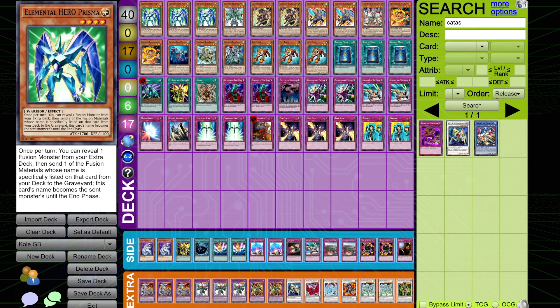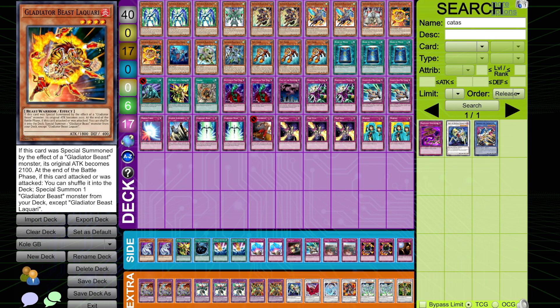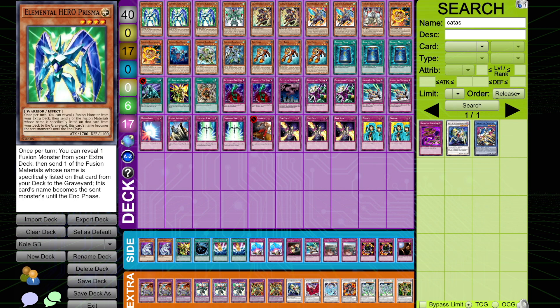Starting things off we have three Elemental Hero Prisma. Prisma obviously being a good combo piece in tangent with Rediari, Darius, and your Test Tiger. Sometimes you probably would also copy LaQuarrie from time to time. He chose to play three — sometimes you see two, sometimes you see two in a Rota, but he chose to go ahead and just play three.